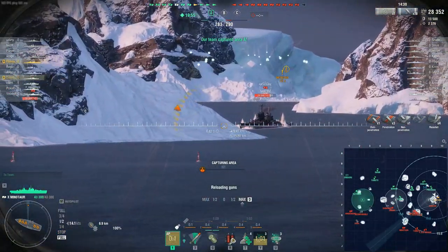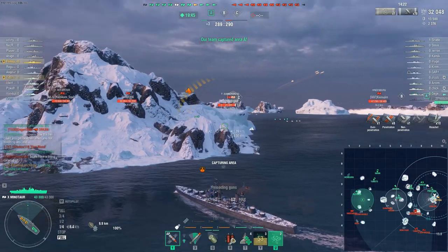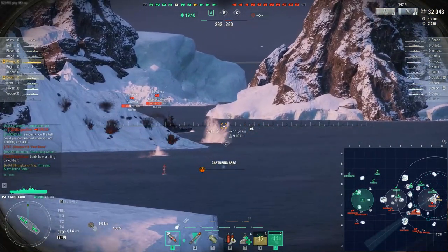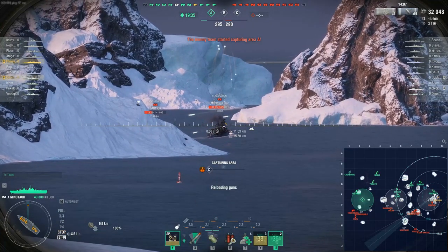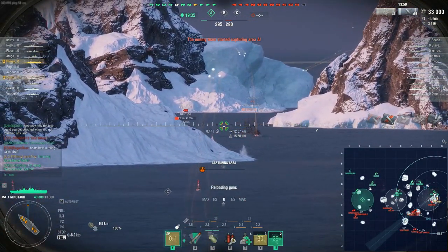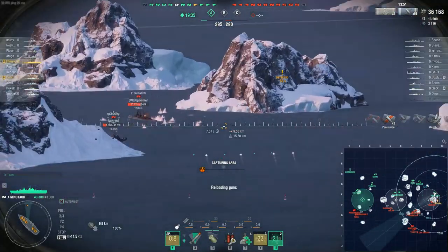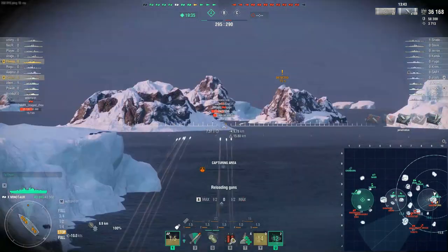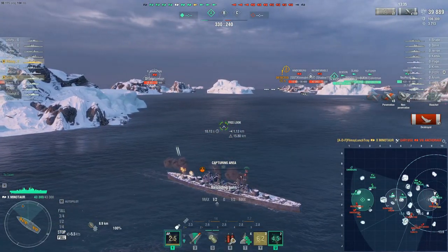Even though it seems like we're wasting time, we're actually helping our team by not letting C get flipped. It's just me and Doom here. We pick up the Anchorage kill, and now we've taken the points lead — it's 330 versus 240. A is being contested even though it got flipped, so there's nothing happening there. Doom has rushed the Ognavoi and it looks like he's going to pick up that kill, which means we can begin to flip cap progress.